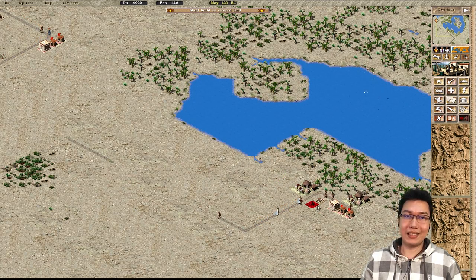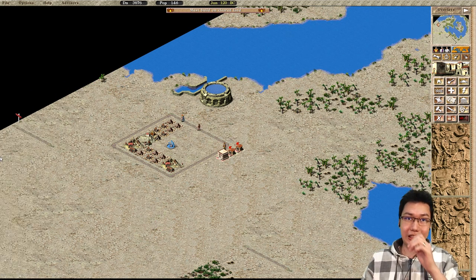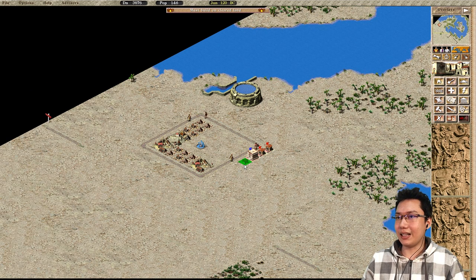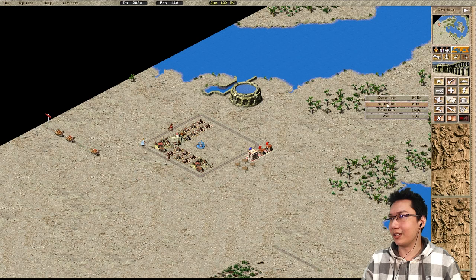Sometimes you don't want to have too many tents around the map — you want to make things a little bit more efficient. What you can do is have a house on the main block that you've fed and upgraded. And of course on this map you're gonna need a second fountain to evolve that house.